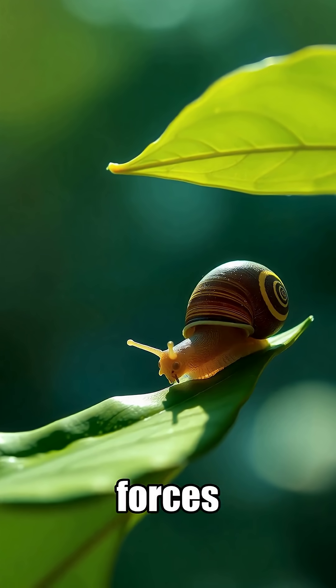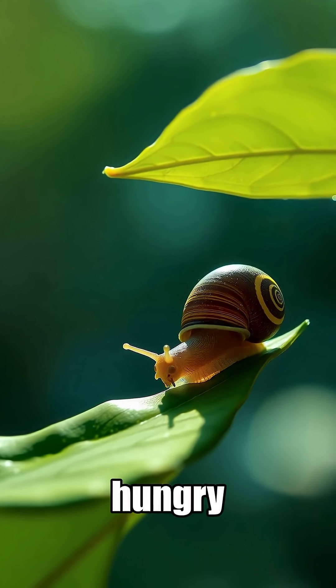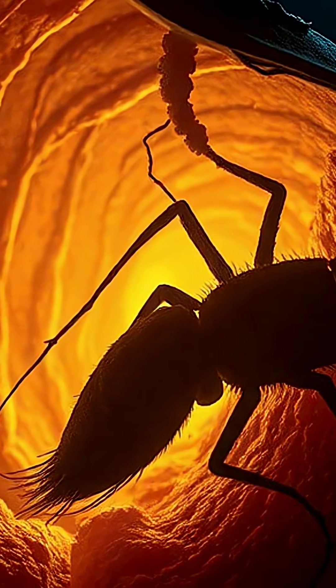The parasite then forces the snail out into the open, making it an easy target for hungry birds. A bird swoops in, mistaking the flashy tentacle for a meal, and eats it.